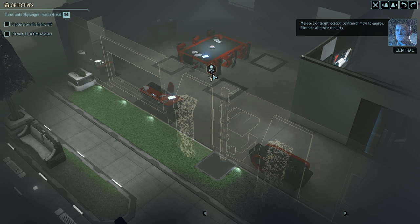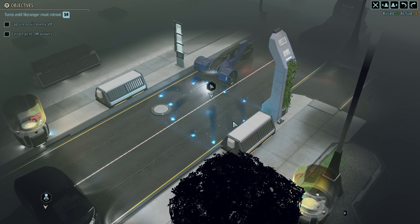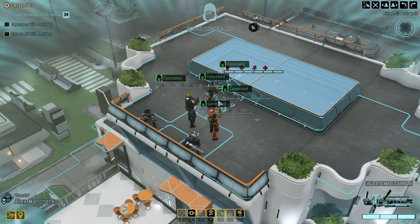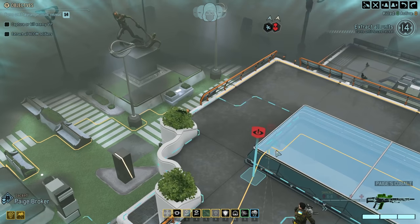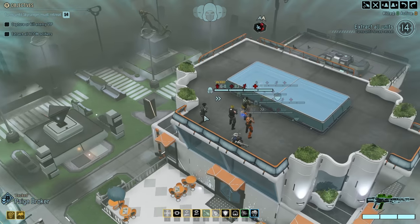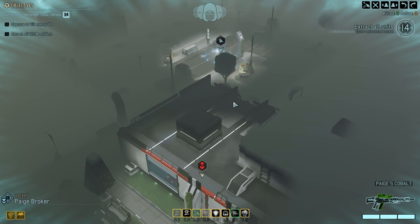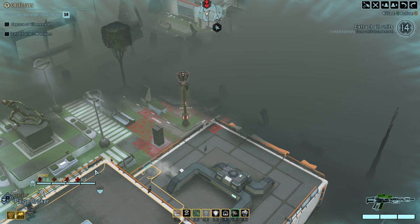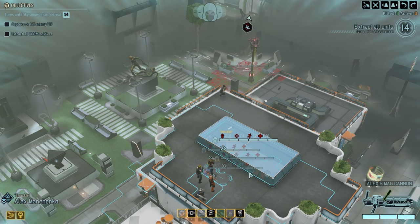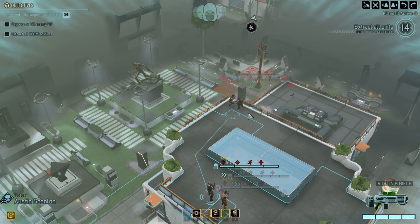I think this looks like a custom map. On custom maps we start on high ground a lot - I can't confirm that as factual but it certainly feels that way. Whether or not we can take advantage of that in this scenario is yet to be seen. Let's just do a little scouting. I'm moving Paige up because she's got the battle scanners - I'm going to try to make sure we actually use those. Richter to the left, Wesley grab that piece of cover.